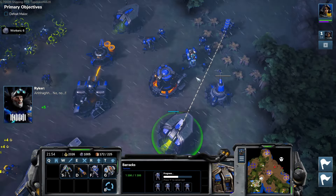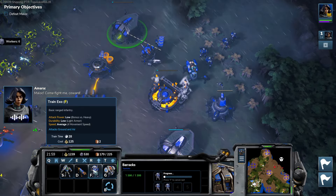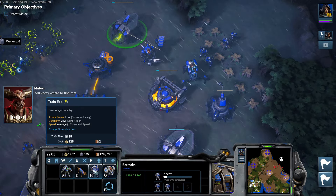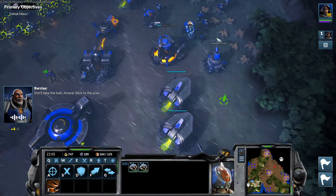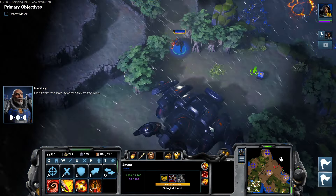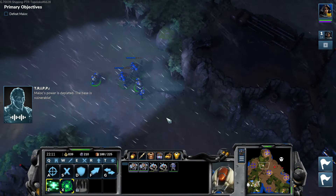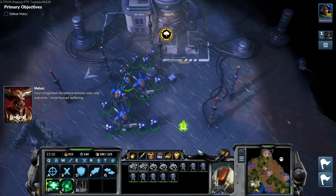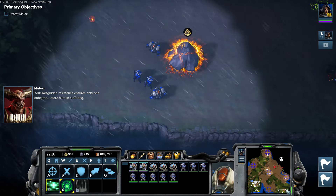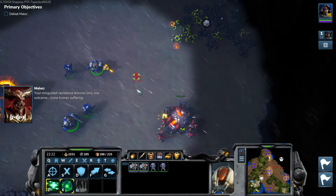Malak! Come fight me, coward. You know where to fight. Don't take the bait, Amara — stick to the plan. Malak's power is depleted, the base is vulnerable. Now it's my turn. Your misguided resistance ensures only one outcome: more human suffering.